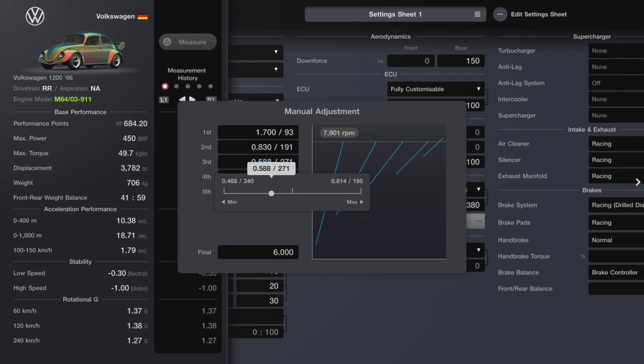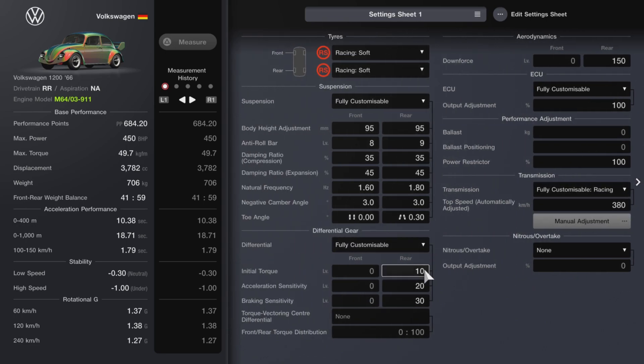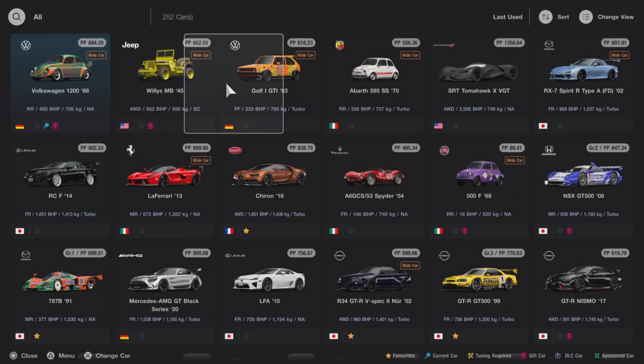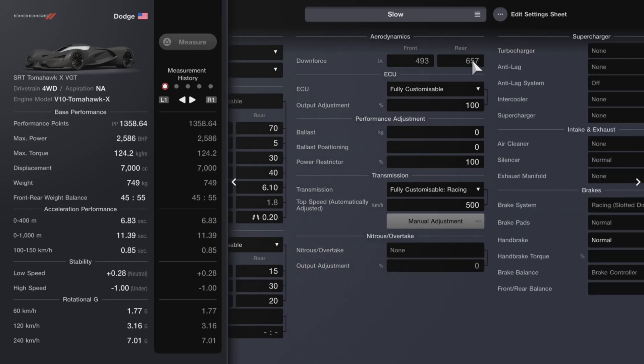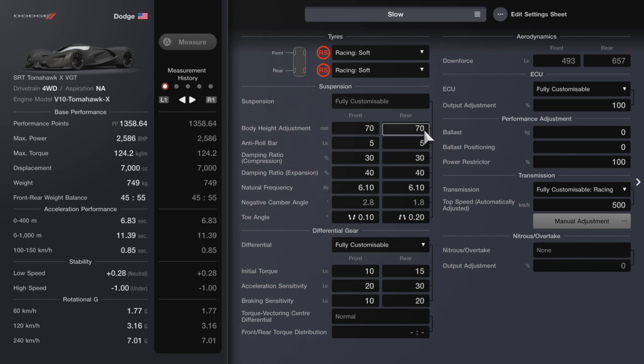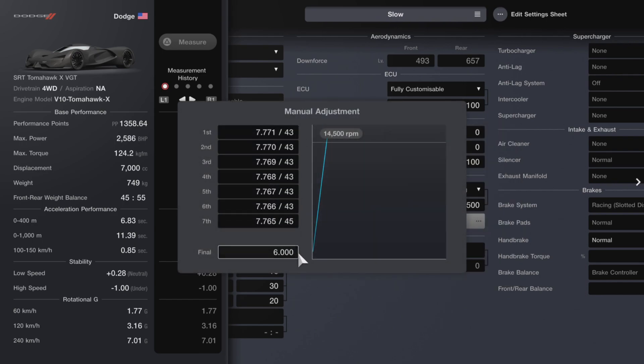When you buy a wing, downforce on max. 380 is my gearing and these are the numbers: 1700, 830, 586, 461, 420. To make it simple: 1700, 830, 590, 460, 420. I haven't tested this out yet but I should definitely hit the speeds. The Tomahawk — it doesn't matter what's on it, we can't buy anything. All the tuning stuff doesn't matter; all that matters is the gearing system.